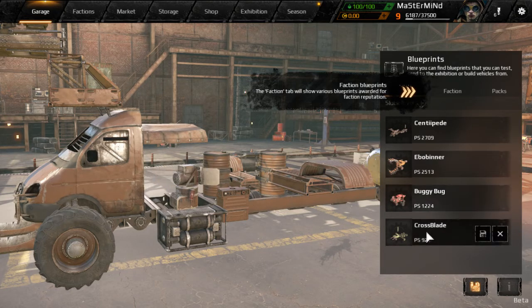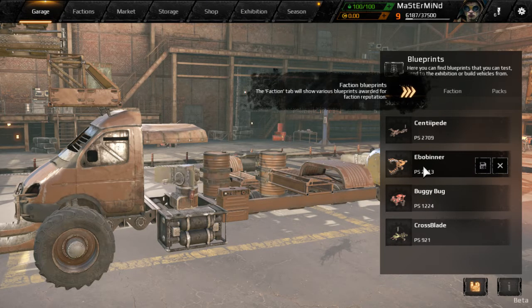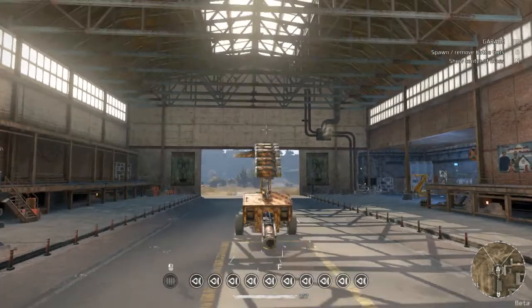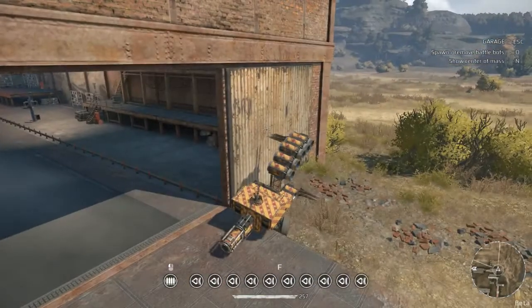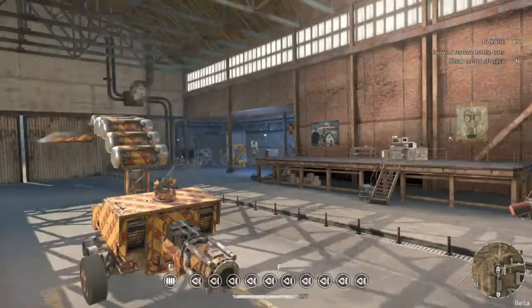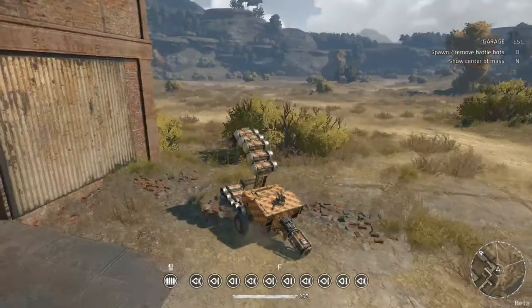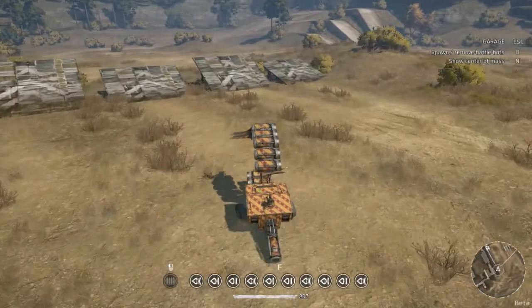We got a crossplay. Yeah, buggy bug centipede. I want one more. All right, we'll get rid of this — a buy-a-ebo binder — because that's not my creation, folks, that's somebody else's. We'll test drive it one more time though. We'll have Pac-Man — don't it get stuck? Let's try that again.